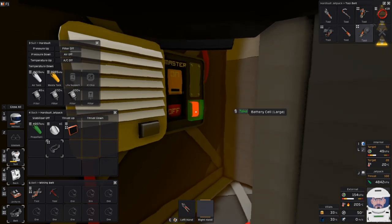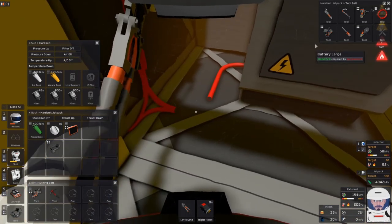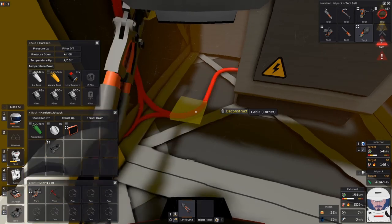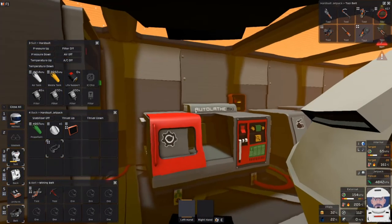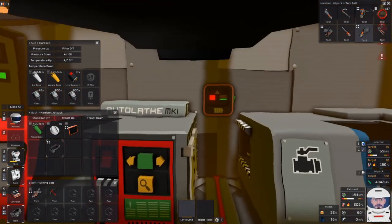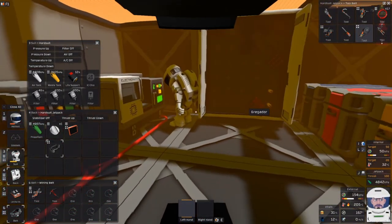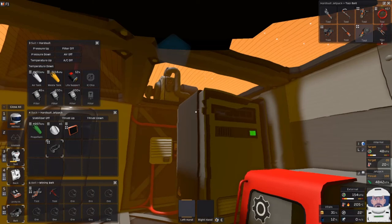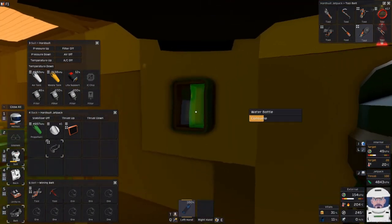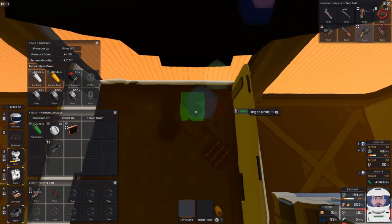Holy cow! That was my bad, that was my bad. What'd you do? I didn't expect it to do that. I put a battery in the APU. Apparently APUs do go much higher. It blew up the wires — so it's the circuit and everything. Yeah, wires went bye-bye. Do we have any iron? We should. Right here — 50 grams of it.